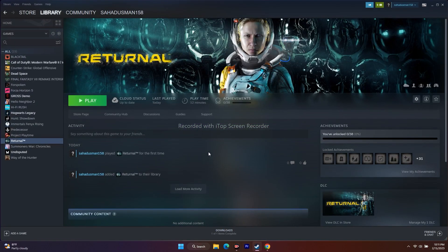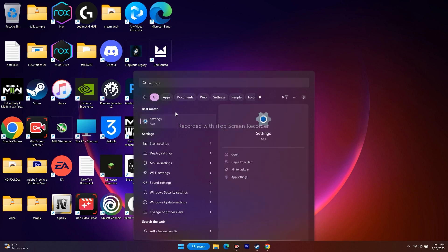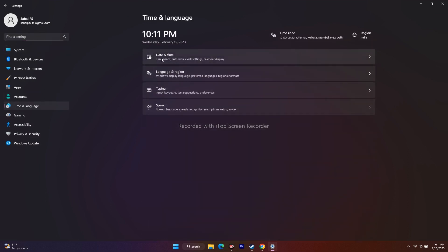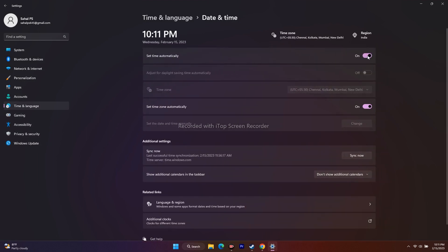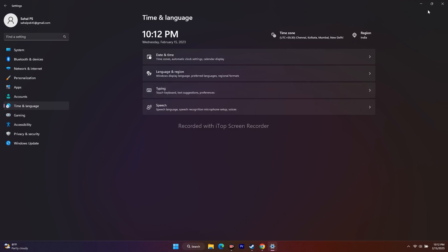The next workaround is to sync your time, time zone, region, and language. Go to Settings, then Time and Language. Under Date and Time, turn on 'Set time automatically' and 'Set time zone automatically' if they are turned off. Then go back and select Language and Region, and select your respective country and language. In my case I selected India and English (United States). Once you set these two things, go back to the game and try to play it.